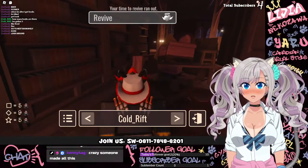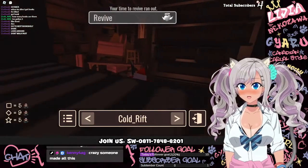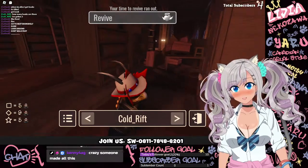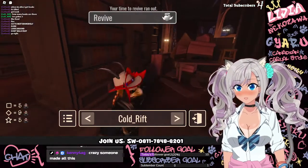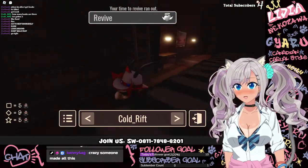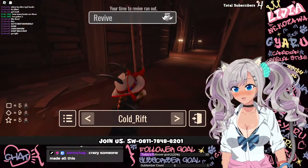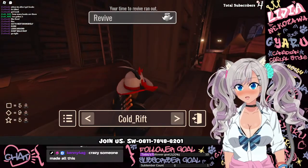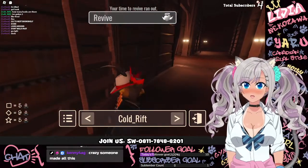We're back from a quick sponsorship break — sponsored by Monster energy drink or maybe Red Bull, wrong sponsor. Cold rift is back in the library doing a nice crouching style. There was a bit of a whisper so we're going to see if cold rift is going to look around to avoid the jump scares. So far so good, no jump scare. I really have no idea how cold rift has been playing this with very little monster interactions.